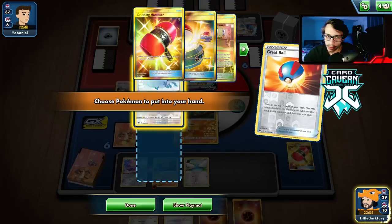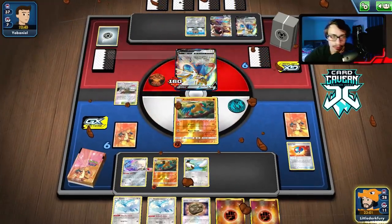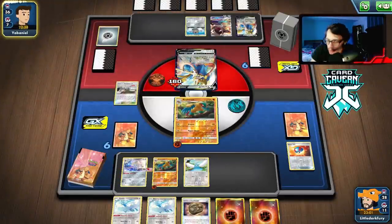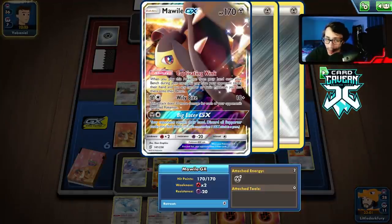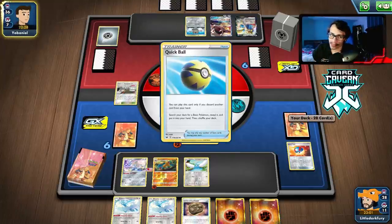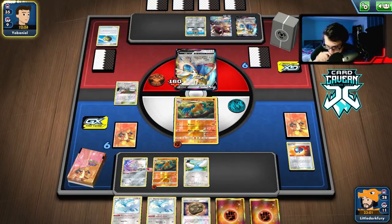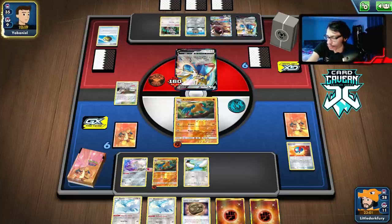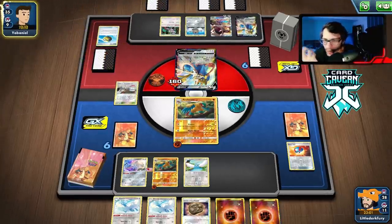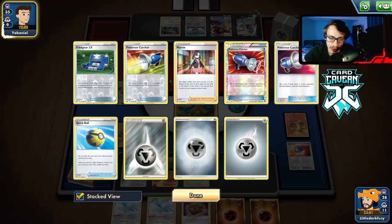I'll play this to thin the deck out — I don't think they play two Mawiles. Oh they do actually — I shouldn't have taken that because they can Marnie me. Hyper Beam, get rid of their energy. If we knock out this Zacian we should start targeting Mawile. They're doing 100 damage, 120 with Berserker — we're one Pokémon off. There's a Marnie and a Boss — we can actually Boss the Zacian up.